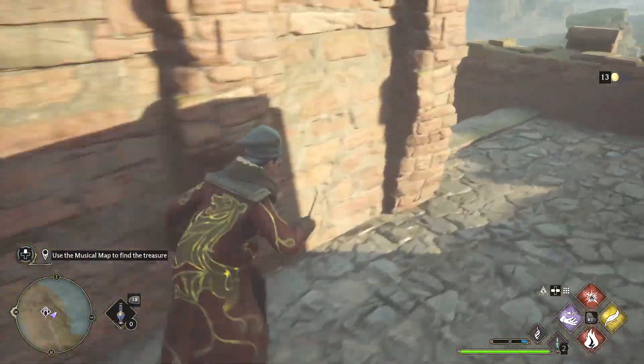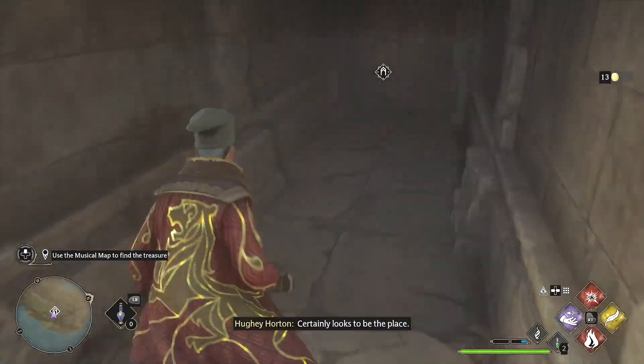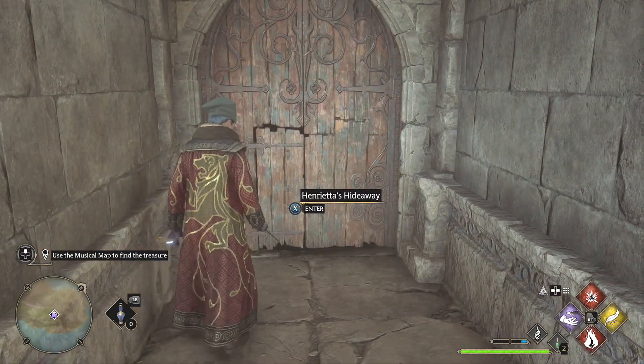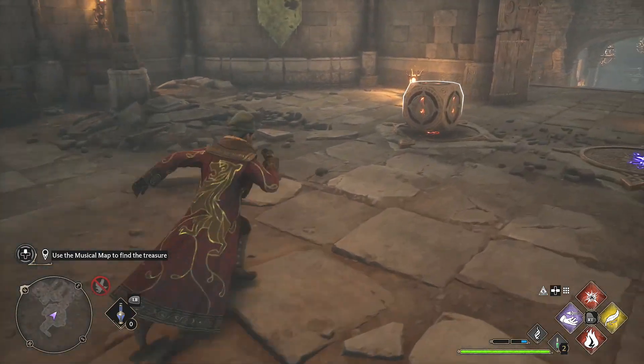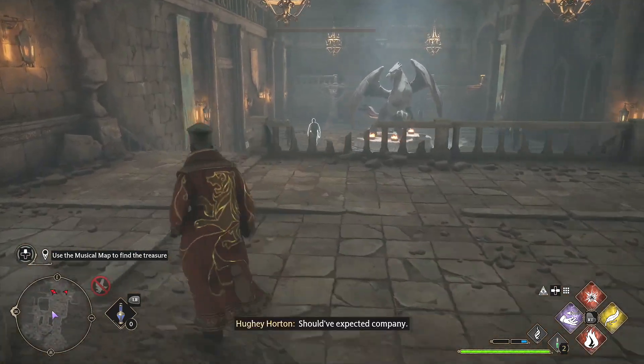If you haven't been here before, you have to come around this corner and run down here. There are a couple of puzzles to get in - you have to grab the cube with fire, then grab another cube with ice I think, for the other one. If you haven't done that one you have to do that still - I already have that done.